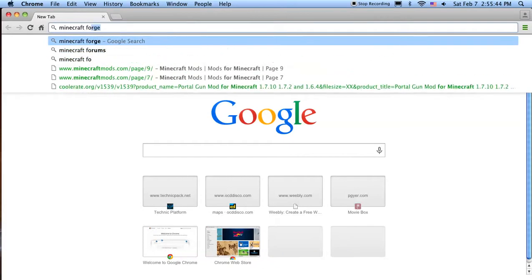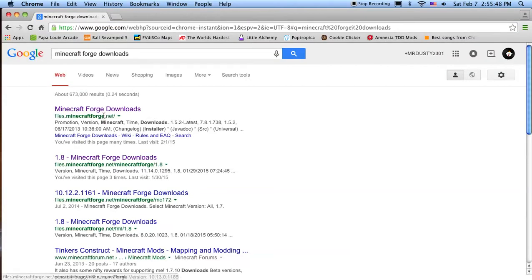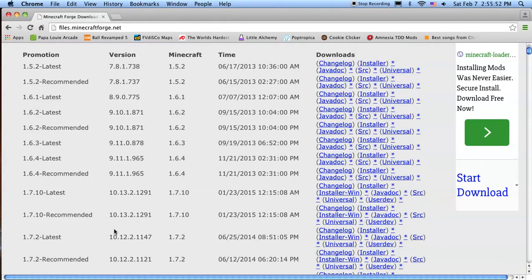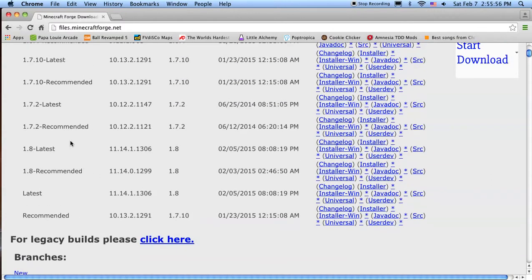So what you're going to first want to do is type in Minecraft Forge Downloads, and it should be files.minecraftforge.net right here, and it'll show you all the different versions of Forge that you can install. For us, we're going to be doing the 1.7.10 recommended. So go over here and where it says Installer, click that.